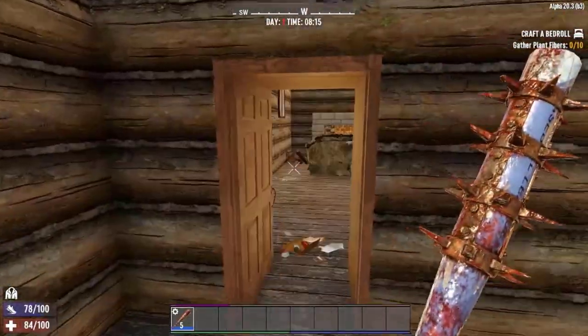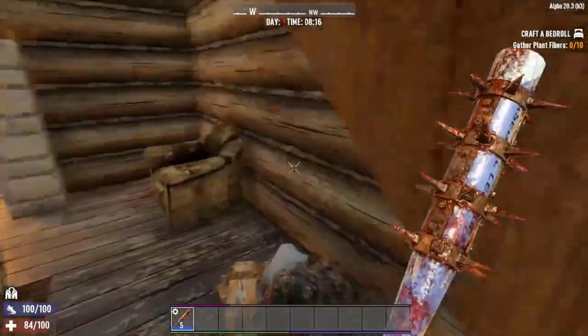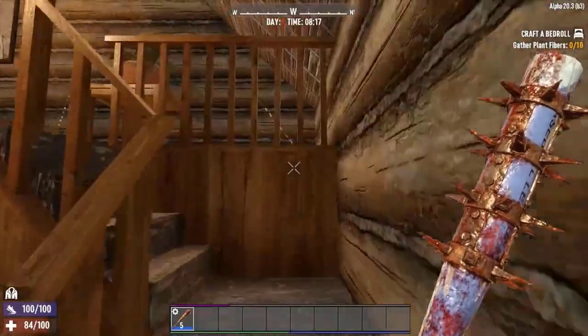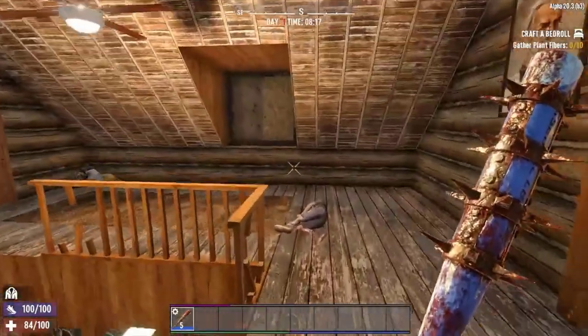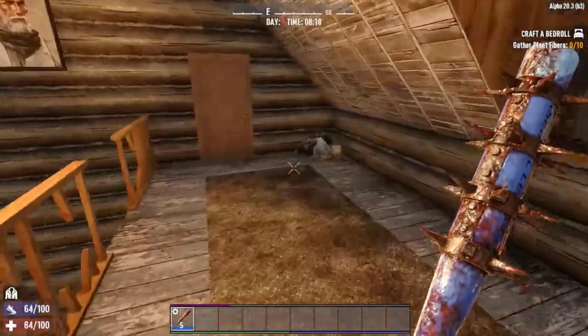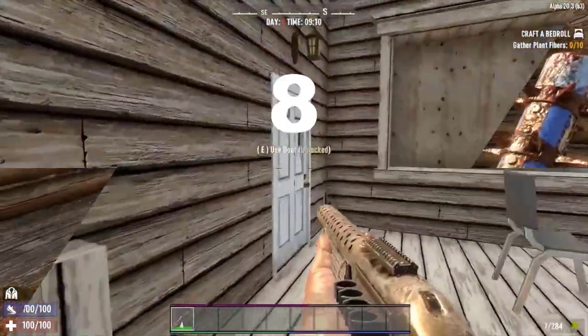The baseball bat provides a great balance between damage and attack speed. For players wanting to go full Negan, a barbed wire mod is available, though there are better mods. The best thing about using a baseball bat is that it doesn't require ammunition and it's a lot quieter than a firearm.